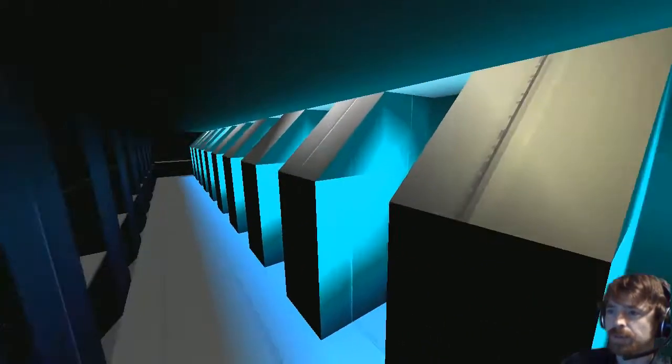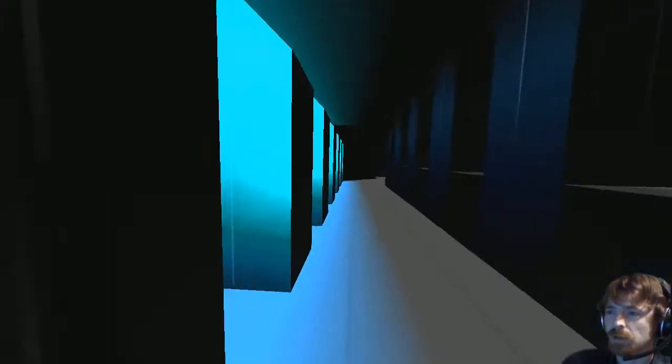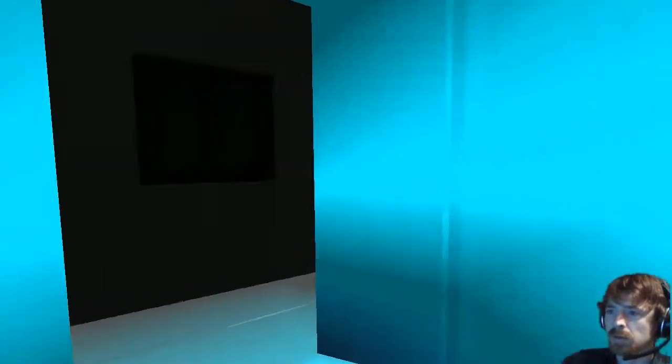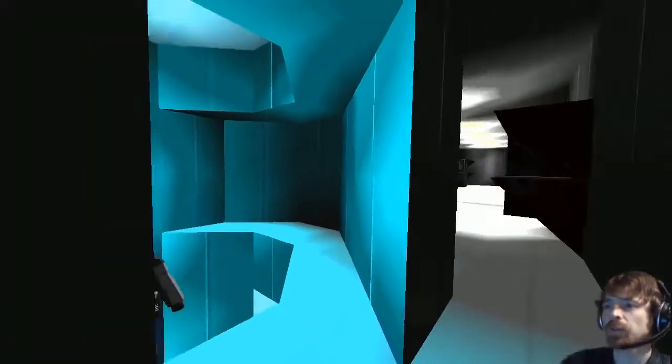Moving through the crew section, there's a shower area around the corner, then up above are the bunks. This layout is mirrored on both sides of the ship going down as well. There's a good amount of room throughout this section.